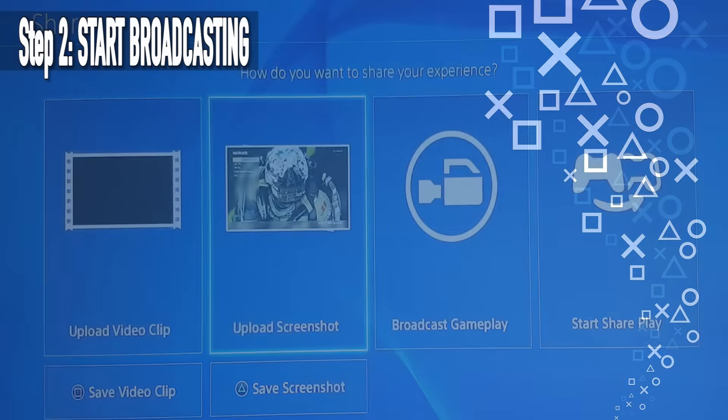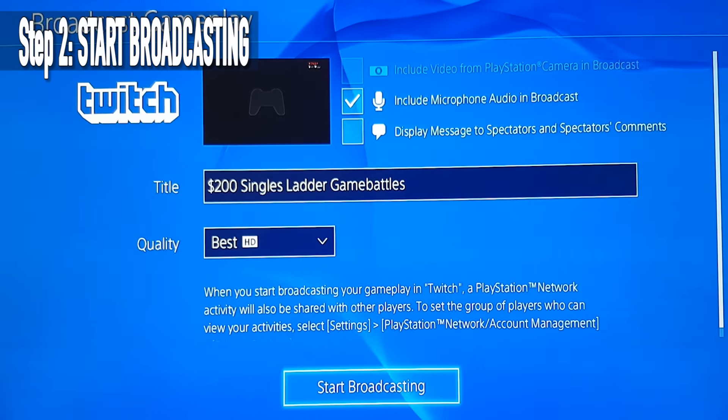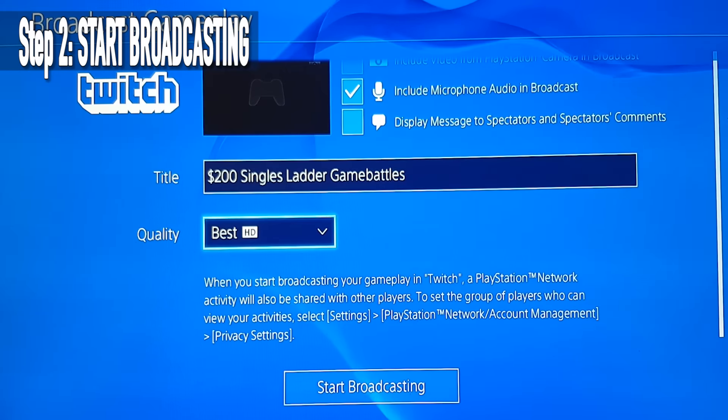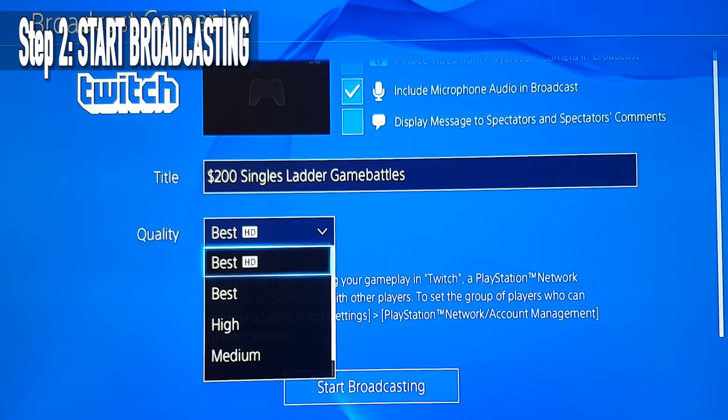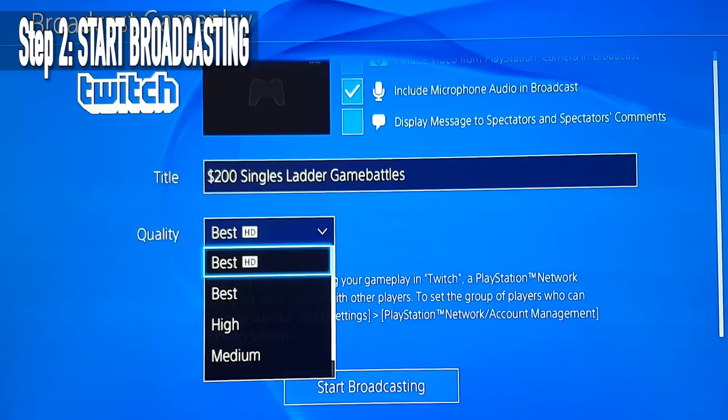After that, you need to go to your PS4 and start up your game. Then press the Share button and choose Broadcast Gameplay. Choose the quality you want for your video — if you want to use the video for YouTube, you would want to choose Best or Best HD. Then start broadcasting.